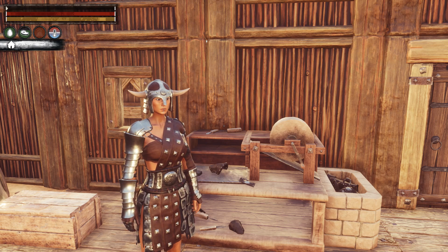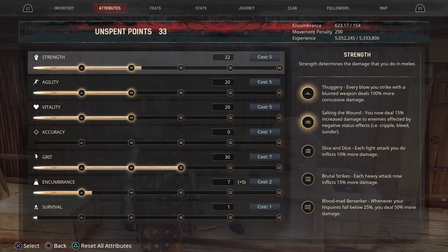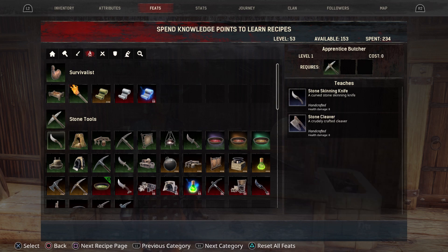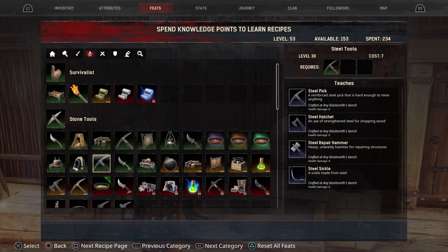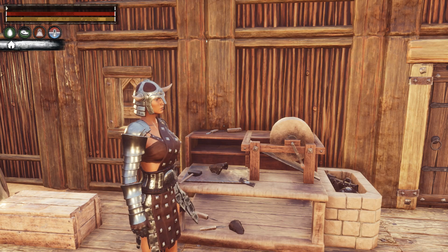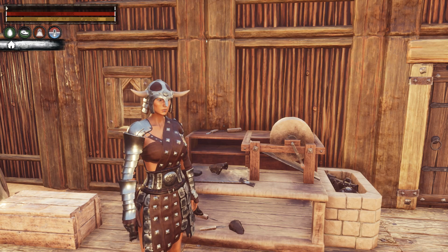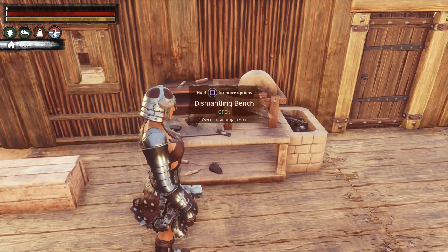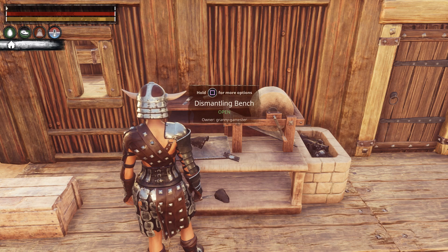You can get this in your feats. Go into your feats, scroll over to Survivalist, then down to Stone Tools and it is right here. It does require level 37 to get this recipe, plus you have to have the prerequisite of the Forge and the Steel Pick.